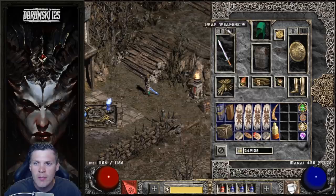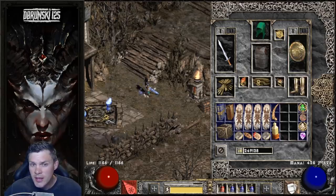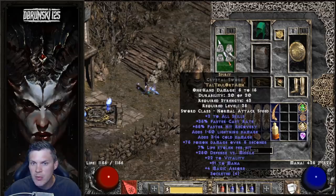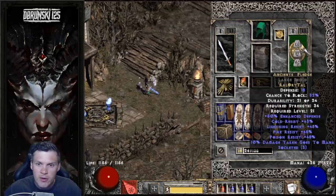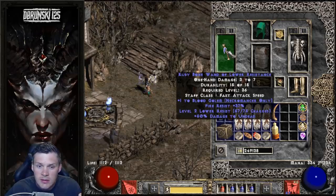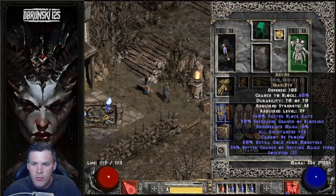Starting off with the weapon and the shield — this is exactly the same as last week. I'm still using a Spirit in a Crystal Sword and an Ancient's Pledge, really nice for plus skills, FHR, FCR breakpoints and resistances. And then on Switch you'll notice I am now using a Magic Lower Res wand with level 2 charges — a little bit more minus res for a quicker Mephisto kill.